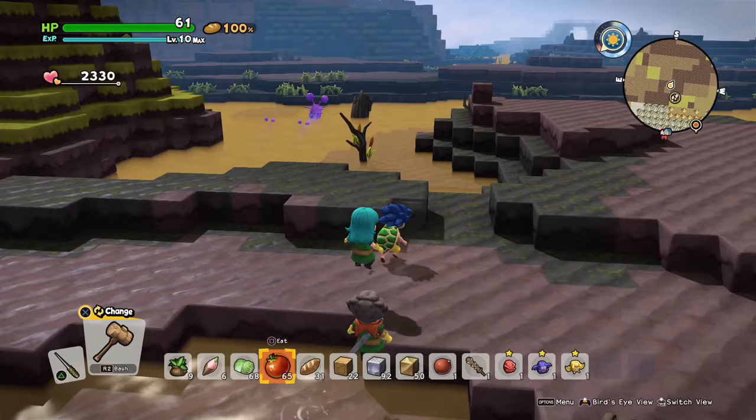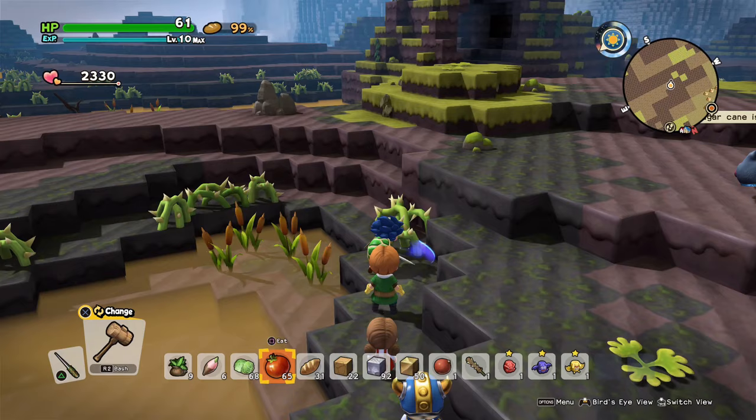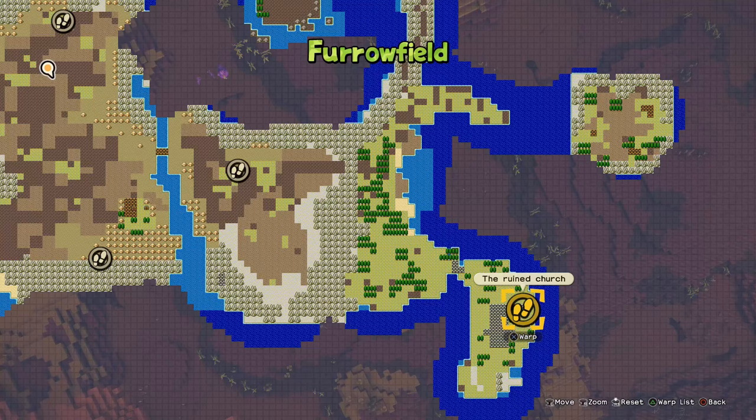We took the Banks of the Bog Warp Point — it is south of your base. Here we'll be able to get the Bramble and the Grass. You can just basically find these right here; there's the Bramble, and the Grass is right below. Next is the Night Soil, which is dropped by zombie enemies southeast of your base by the Church Warp Point.